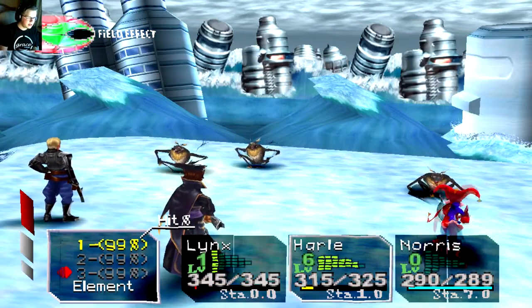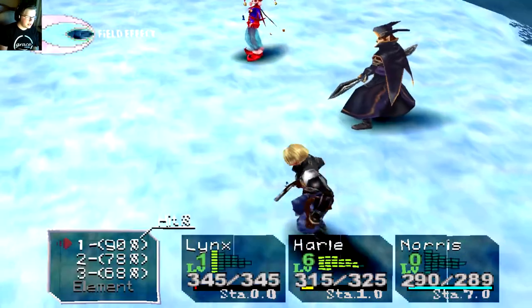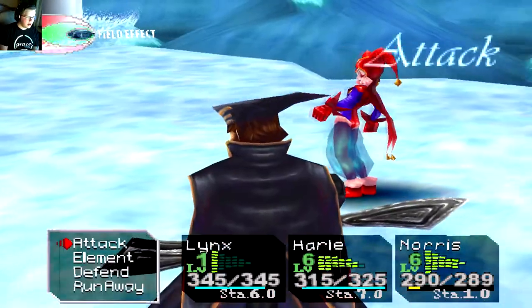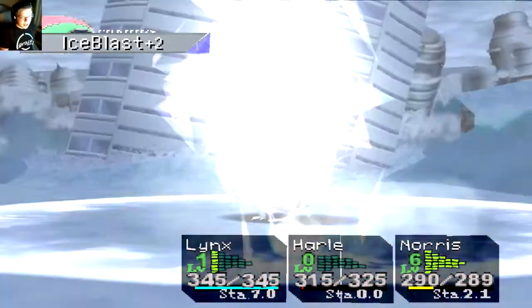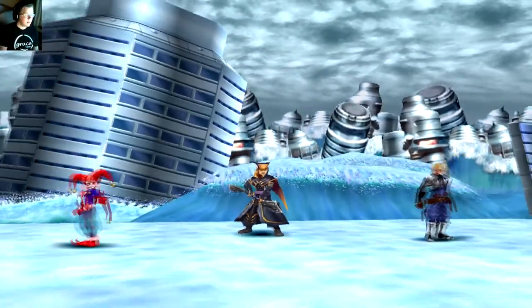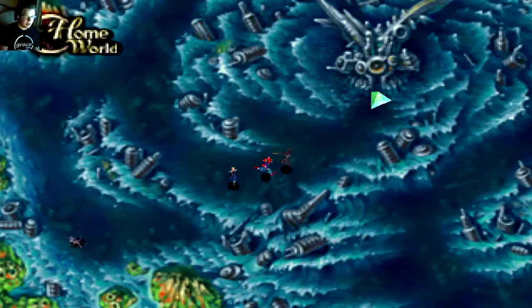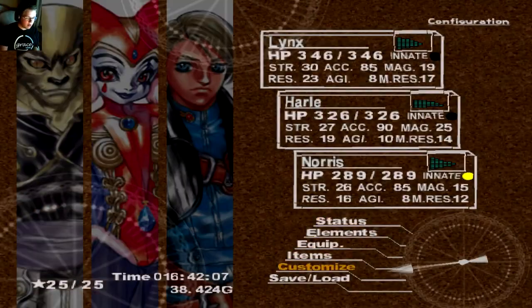Hopefully Harl can kill one of them, and then let's hope Norris can kill another. Harl can come in here and ice blast the crap out of this. I don't feel like letting it animate again so I'm just gonna kill it right away. Easy — no problems. This is how we play: instantly kill everything in our path so we don't let it animate, since I'm doing a semi-speedrun.